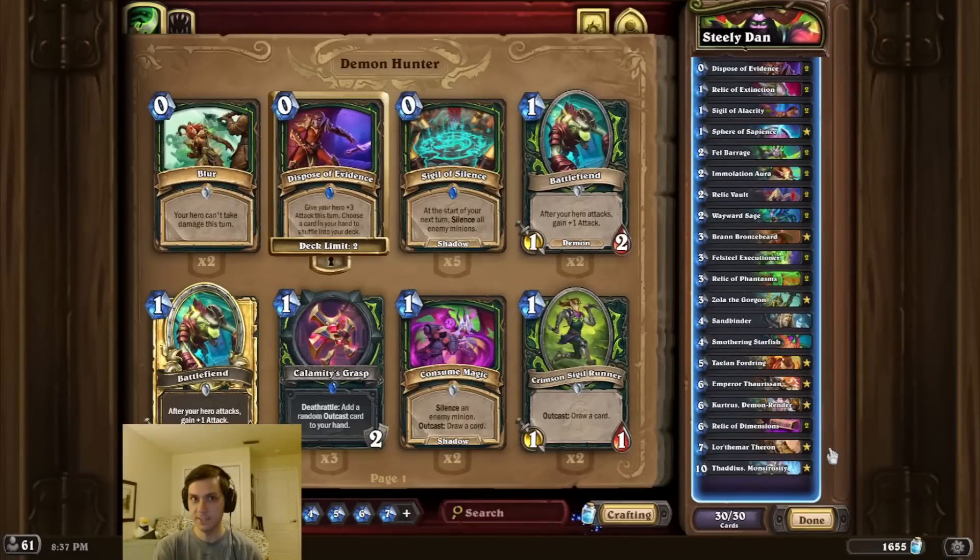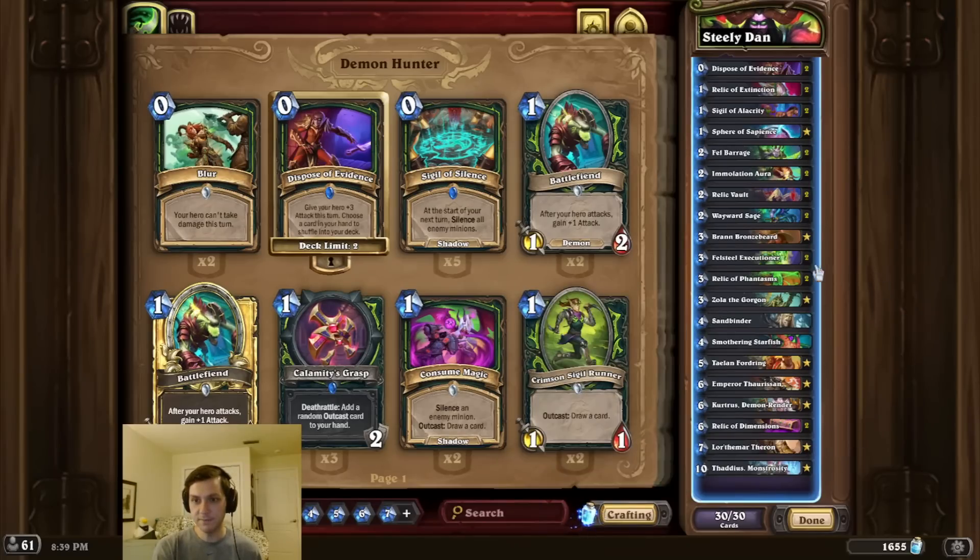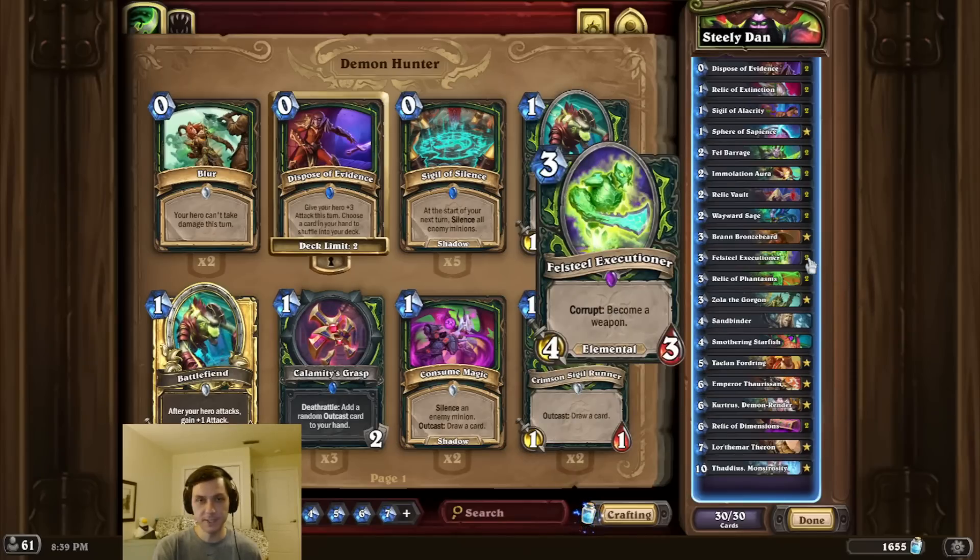Alright, deck intro time, and this time, taste my steel. So the idea for this combo is pretty simple: we're going to play Lorthamar at least three times to buff an in-deck Felsteel Executioner. Then we draw it, we corrupt it, and we swing face with the weapon for the OTK.